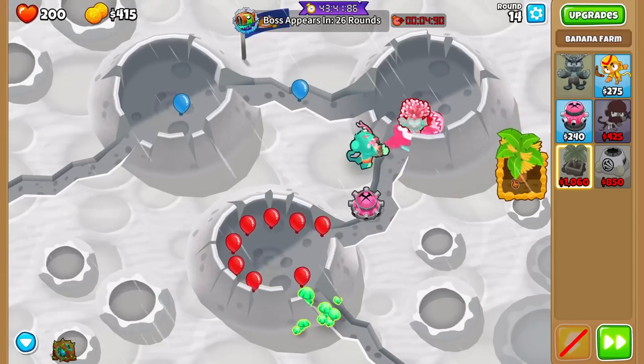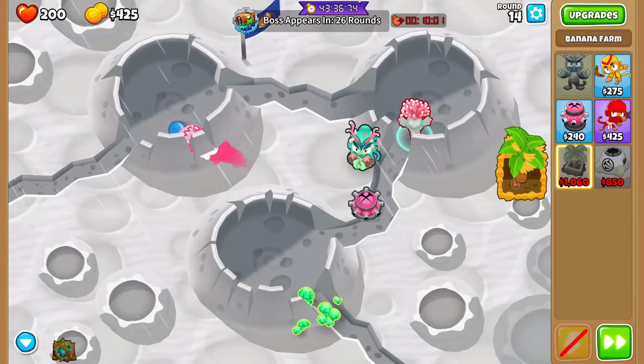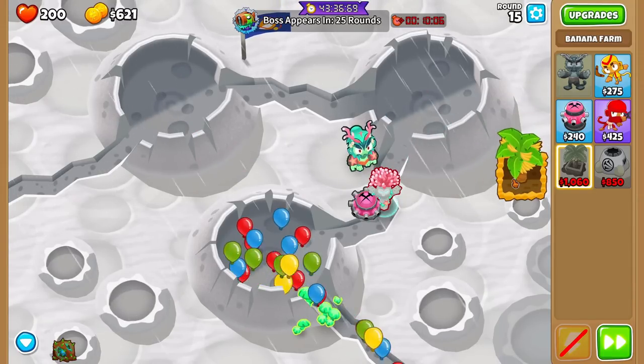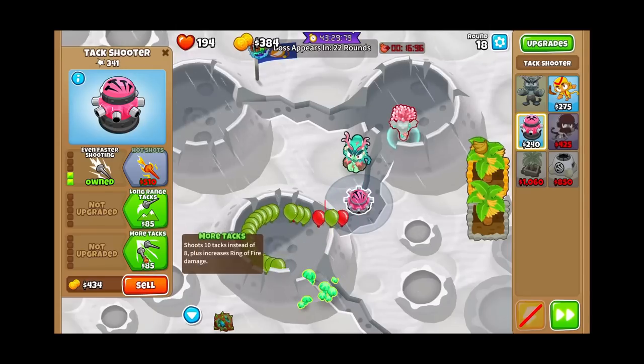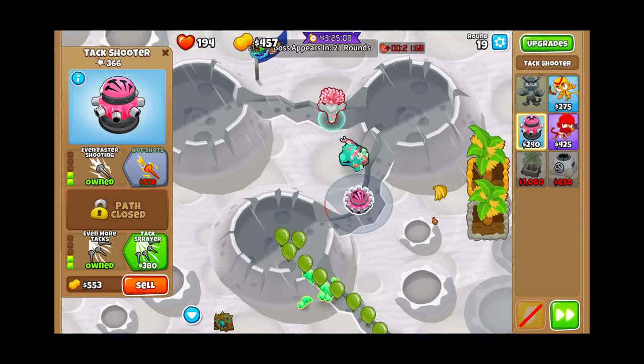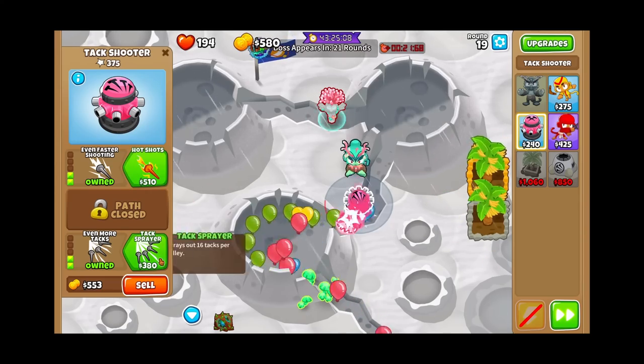For example, with least tiers, Sauda is one of those heroes that can solo everything — she did one Tower Chimps back in the day. If you're doing least tiers, all you have to do is plop down Sauda and you get like one or two tiers. I just want to clarify: all I can confirm is that Sauda is banned for some challenges. I don't know if she's banned for every challenge or if any other heroes are banned as well.